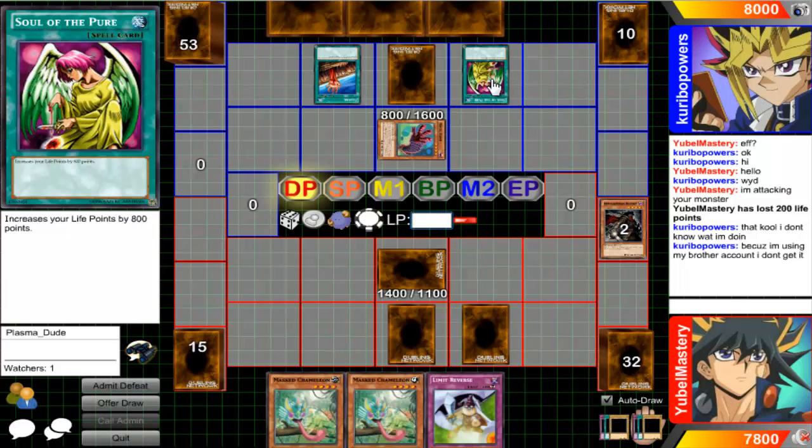Increase your life points by 800 - I don't care. Why don't you play Dian Keto the Cure Master or whatever her name is - the one that increases your life points by a thousand? Why would you play something that only increases by 800 when there's one that increases by a thousand? That card is just blatantly better, but whatever.